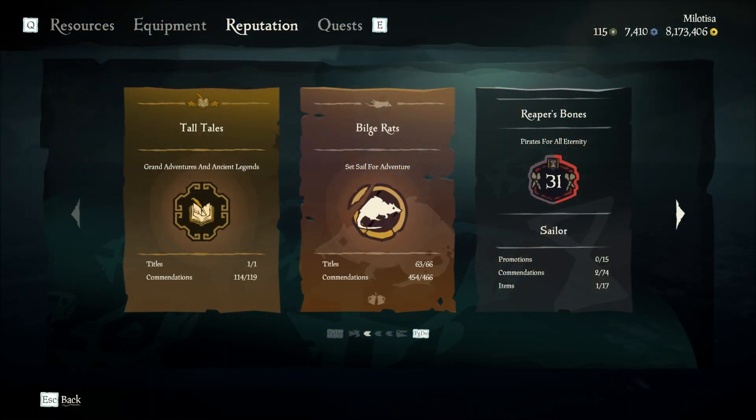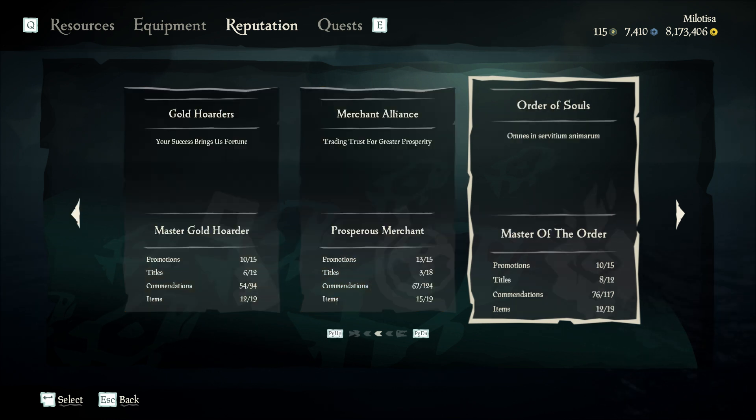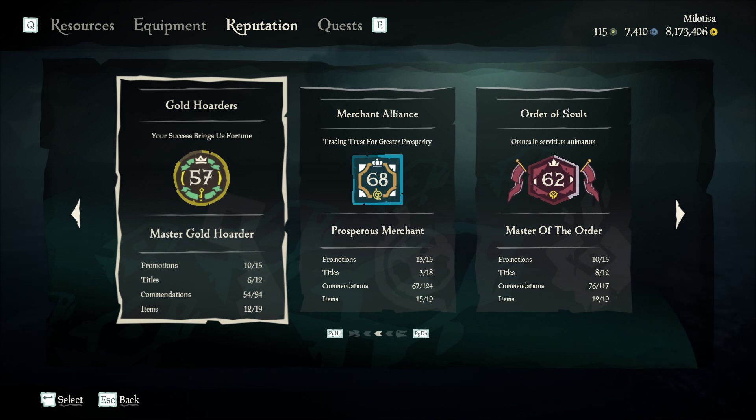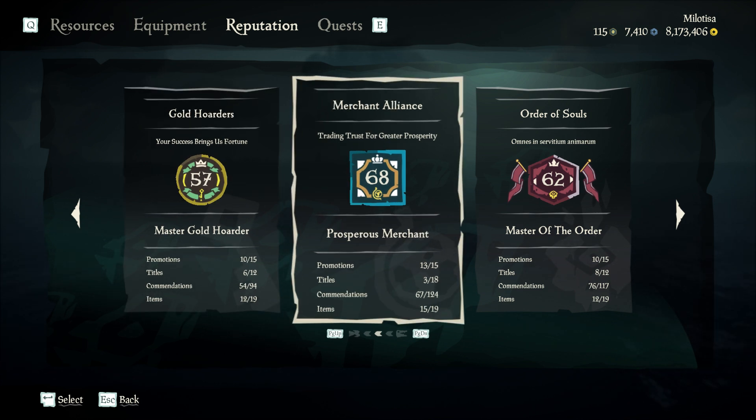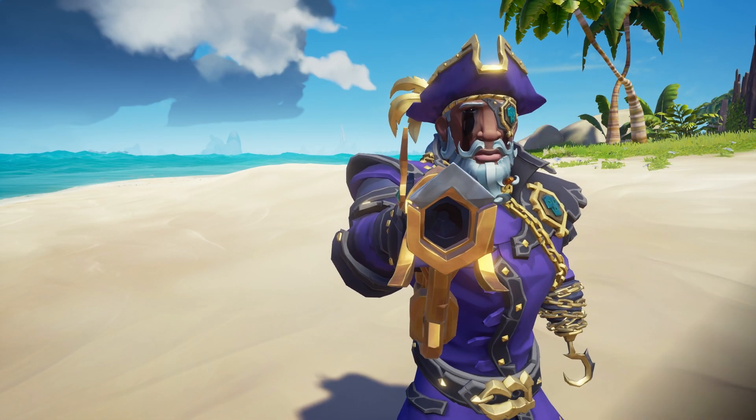In Sea of Thieves we have 6 trading companies that are currently in-game: the Reaper's Bones, Gold Hoarders, Order of Souls, Merchant Alliance, Hunter's Call and the Sea Dogs. The good news is, you only need 3 of the 6 companies at level 50 to get that famous Pirate Legend title and cosmetics.